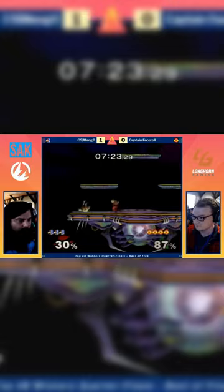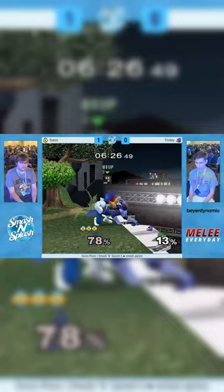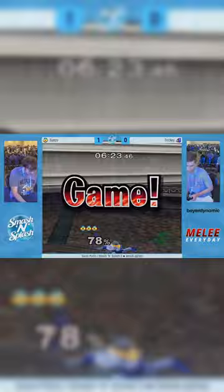Let's talk about backthrow at low percent. Sheiks have made a career off of killing Falcos from these backthrow gimps when they shouldn't be able to. When Sheik backthrows you offstage at very low percents, simply jump back and up B as high as possible. If Sheik hits you with an attack like back air, just side B immediately afterwards to beat them back to the stage or ledge.